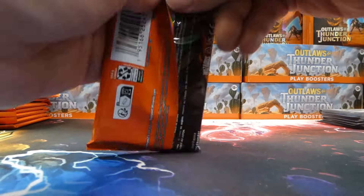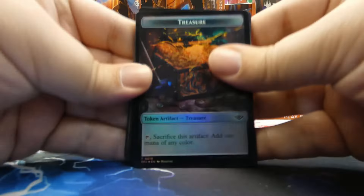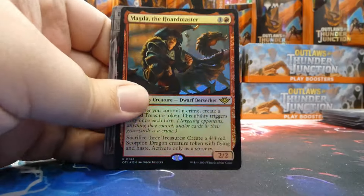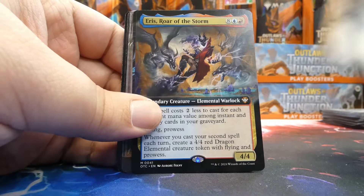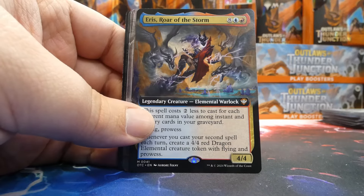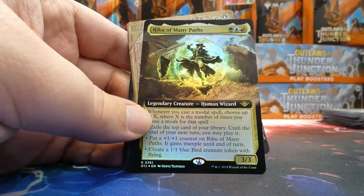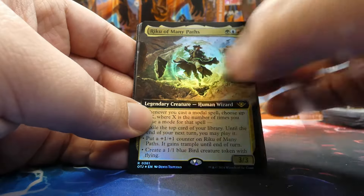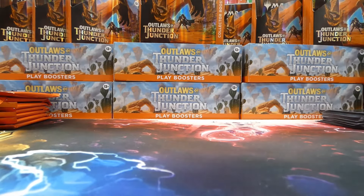Next pack: we've got Magda in foil, Rush of Dread borderless, Eris Roar of the Storm borderless mythic from Commander, Endless Detour rare, and Riku of Many Paths borderless rare foil. The treasure is also a gorgeous Copy foil — very nice, I like that a lot.